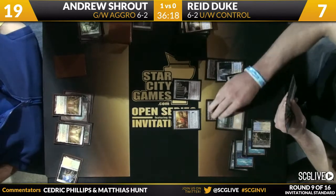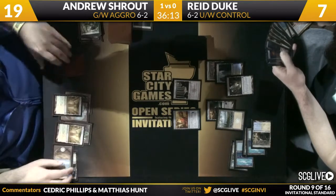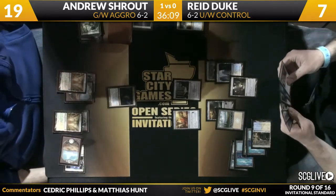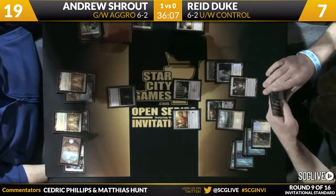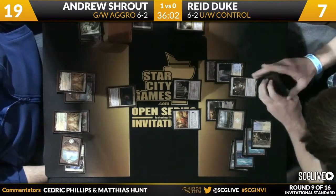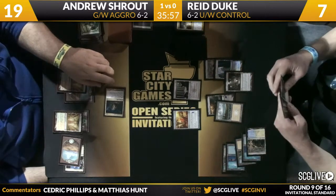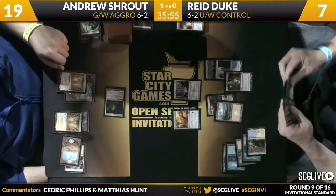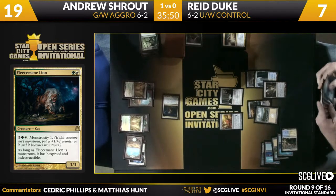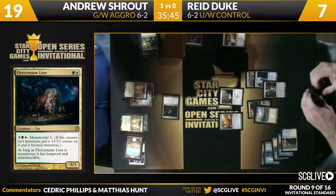Now Duke is starting to take over control of this game. Shrout's left with no hand. Reed has the Elixir going — thanks to Blind Obedience he doesn't really have to worry about getting Fleece Mane'd. Shrout does have on seven mana a Fleece Mane Lion — that's something Reed has to deal with. Fleece Mane's going to resolve, coming into play tapped. Without counterspells, this Fleece Mane's not getting answered by Reed's deck. Reed doesn't play the Celestial Flares, so I don't believe he even has a way to get this off the board once it's been Monstrous-ified.